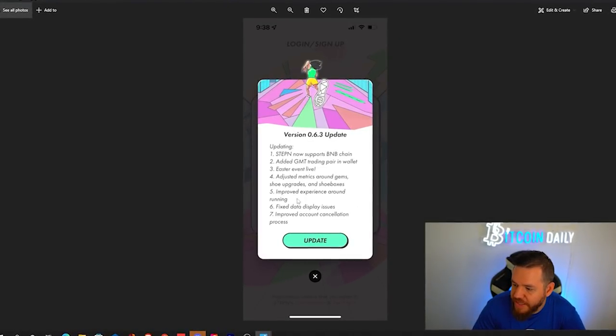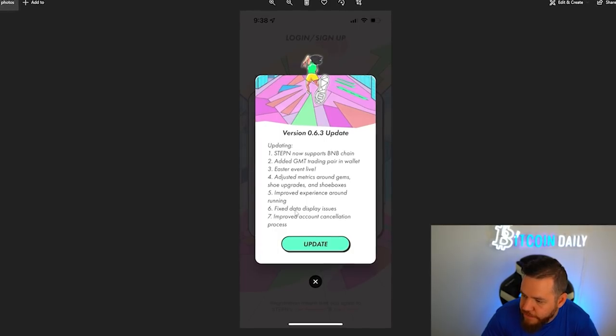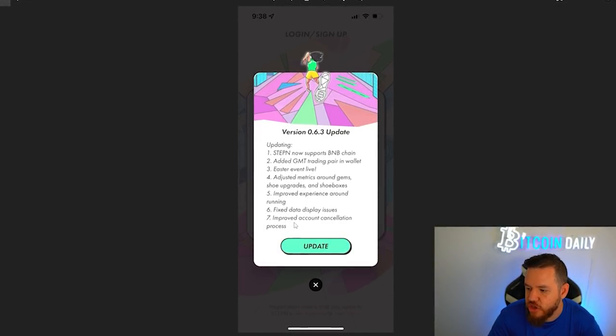The last few minor updates: they improved the experience around running, fixed data display issues, and improved the account cancellation process — not really much to cover on those.